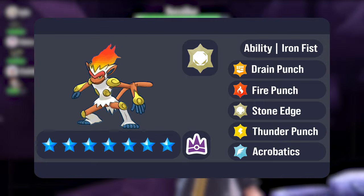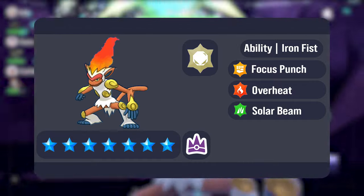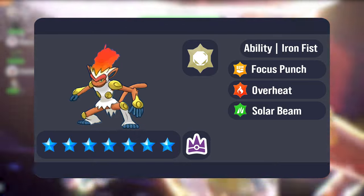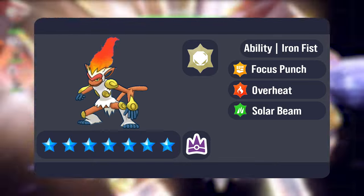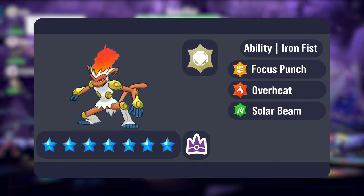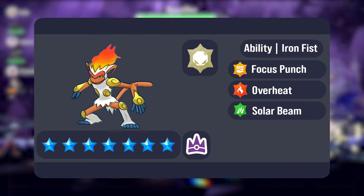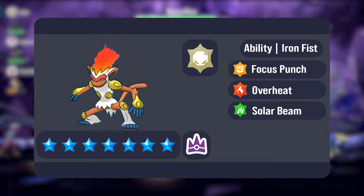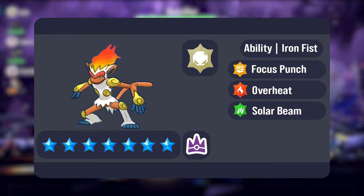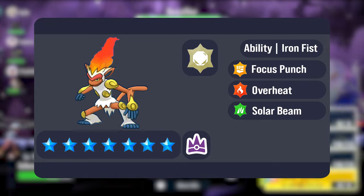Infernape's special attacking options are also worth mentioning. Focus Punch is its fighting type special attack which gets the Iron Fist boost as well, pushing it all the way up to a base 180 attack. Focus Punch is a bit of a double-edged sword though because it does only have 70% accuracy, but if it does land, it's going to be doing a lot of damage if not resisted. Overheat is likely the most powerful special type attack we're going to see, although it does get variety with things like Flamethrower, Heat Wave, and Fire Blast that could also make an appearance.